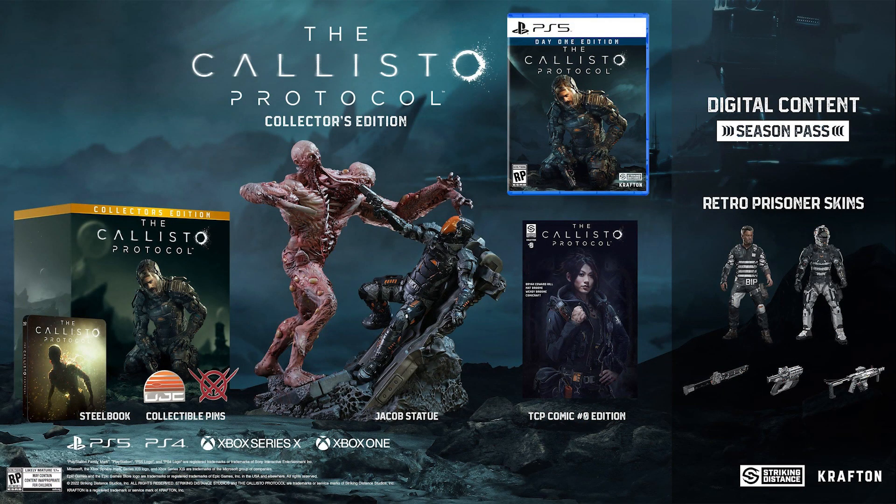Finally for PlayStation 4 and PlayStation 5 you have the option of the Collector's Edition, and just like Xbox it's a GameStop exclusive in the United States. For PlayStation 4 it's 240 dollars and for PlayStation 5 it's 250 dollars. The PlayStation Collector's Edition includes the game, the Contraband Pack, season pass, steelbook case, TCP comic, Outer Way collector pin, UJC collector pin, the Jacob statue, and the 48-hour advanced access to story DLC.